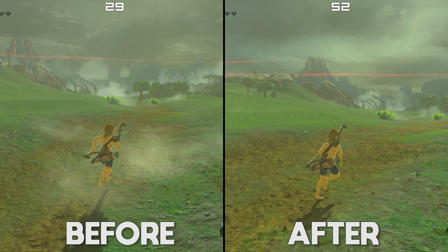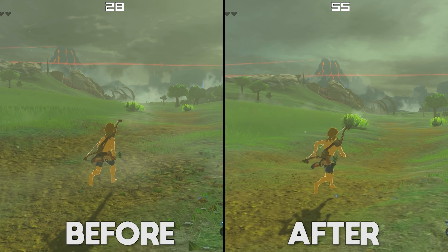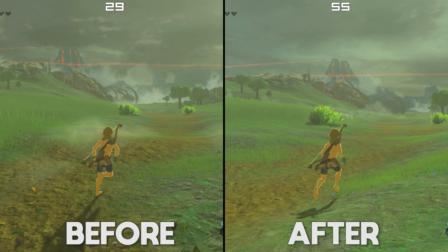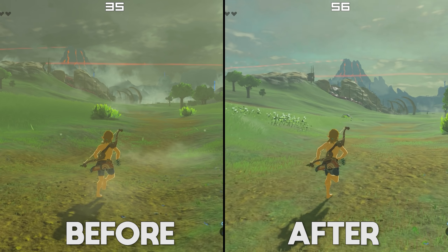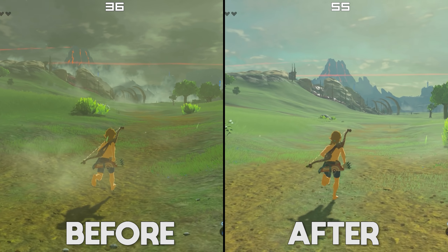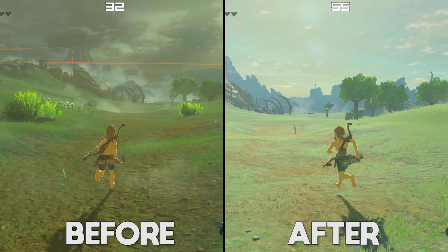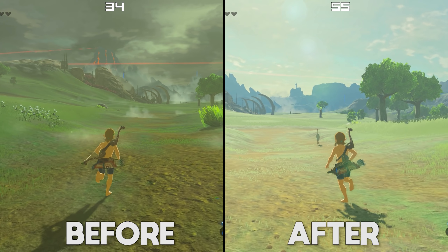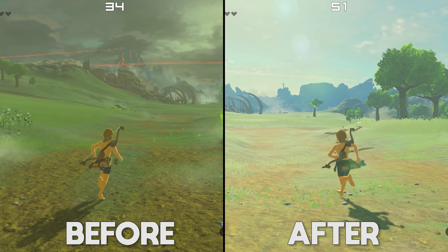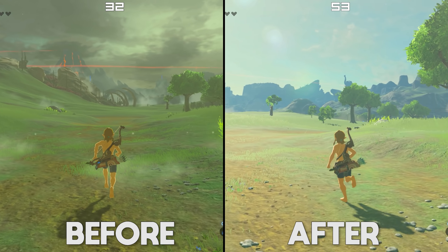Yet another title greatly affected by this optimization to high GPU accuracy is The Legend of Zelda Breath of the Wild. This game also requires high GPU accuracy for the correct rendering of smoke, fog, wind-drifted particles, and other particle effects in gameplay. As with Super Mario Odyssey, thanks to this optimization, Breath of the Wild is now almost at double the performance level when high GPU accuracy is utilized.